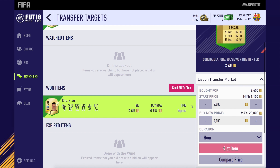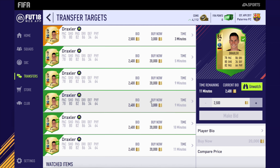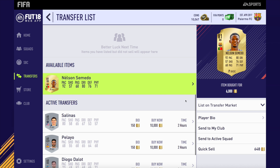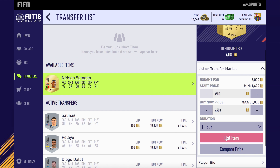Obviously, like I said, this was when the web app was used a lot more because obviously 10 hours on EA Access, no one wants to sit on the market. Nelson Semedo there, 6,000 coins for him, listing up for around 6.9k. About 900 coins profit there, which is very very nice.